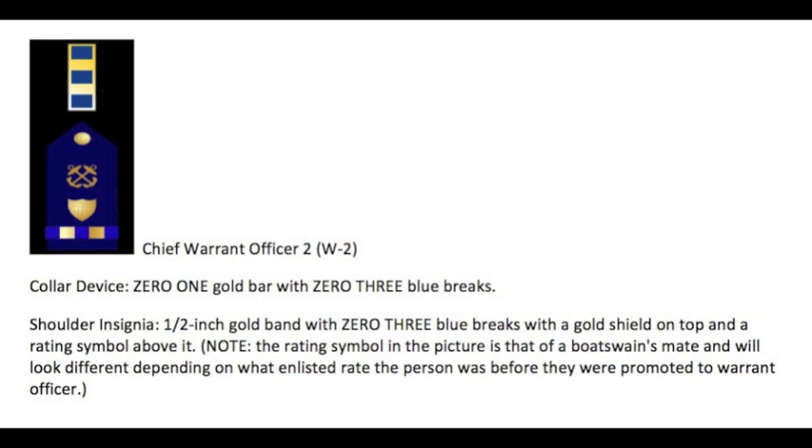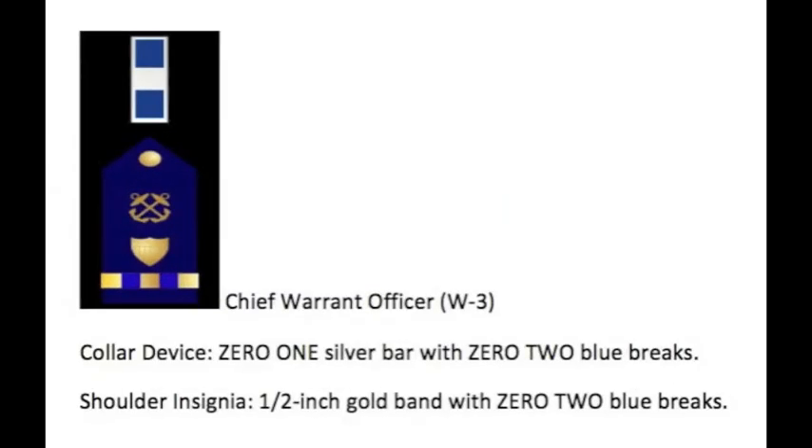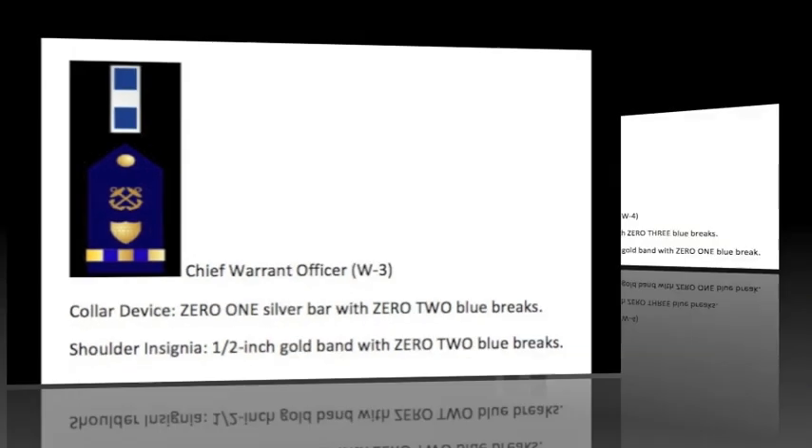Our first example is Chief Warrant Officer 2. One thing to be aware of: the description for the shoulder insignia reads — one half-inch gold band with three blue breaks, with a gold shield on top and a rating symbol above it on a field of blue. You don't have to mention the gold dot at the top. For Chief Warrant Officers 3 and 4, the gold shield, rating symbol, and field of blue are still required in your description even if they appear omitted in the guide images — that will be updated for clarity.